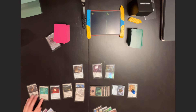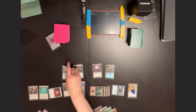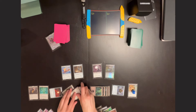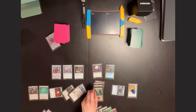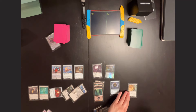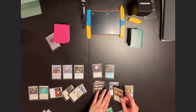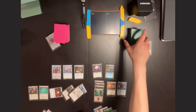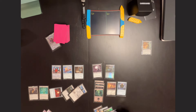Riley then taps for 5 and casts Ghoulcaller Gisa. Larry untaps, draws, plays a land, then taps the Warren Power Stone to cast Ornithopter of Paradise, followed by tapping another 3 for Matter Reshaper. On Riley's upkeep the last Suspend counter is removed from Profane Tutor. Riley plays a Reliquary Tower and then cashes in the Profane Tutor to search for Murkwood Bats.